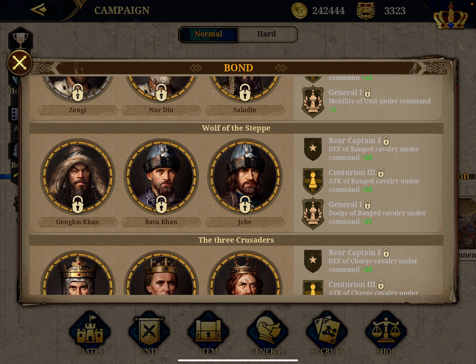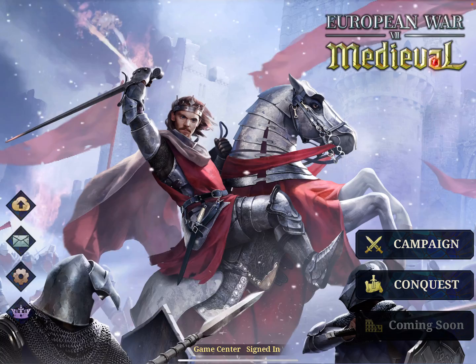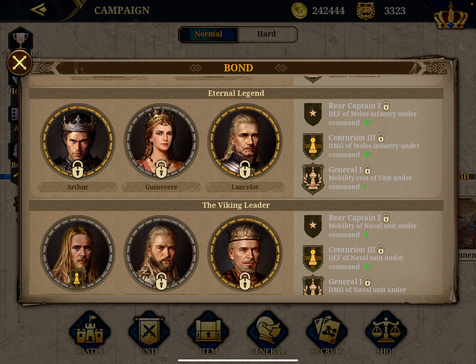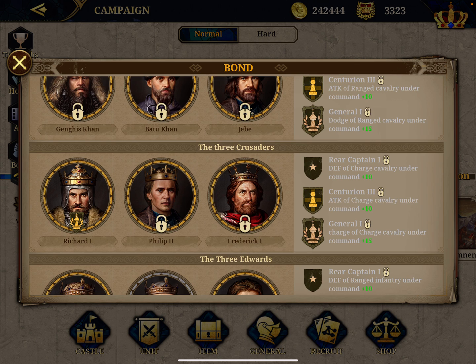To get the melee cavalry bonus, you need the Arabian trio - Saladin is a premium general so you have to pay for that. Then Genghis Khan, who I hope will be my number one archer, is not available for purchase. I'm very surprised because in the beta version he was available after the Mongolian chapter. I suspect he's now associated with the new CG mode that is coming soon and not yet released, meaning it will be very hard to get him without paying. Batu Khan and Jebe are also great generals and would give the ranged cavalry bonus.